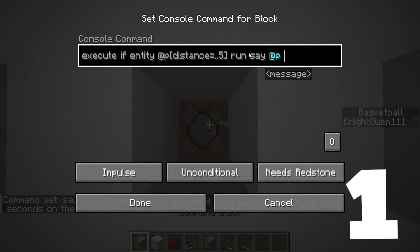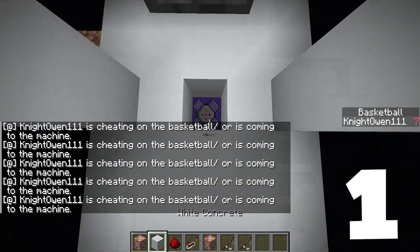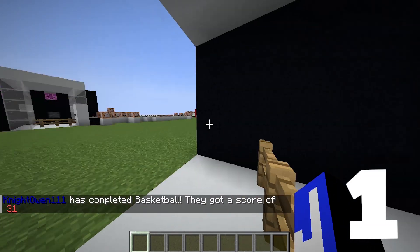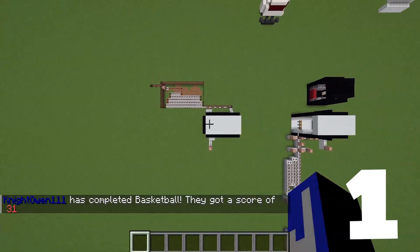Say @p is cheating on the basketball or is coming too close to the machine. Set it to always active. It's saying that we're cheating on the basketball or we're coming too close to the machine. So see if you can build this like mine and beat my score.